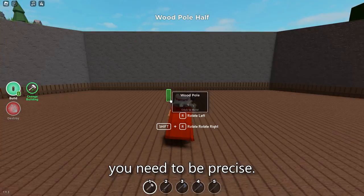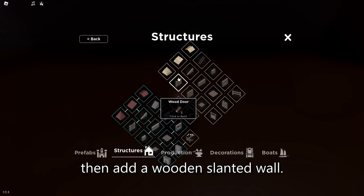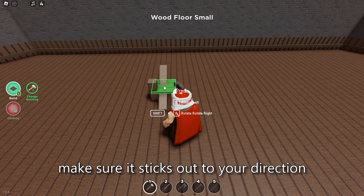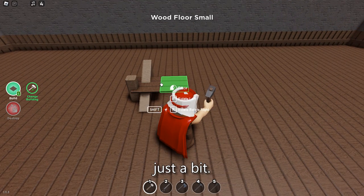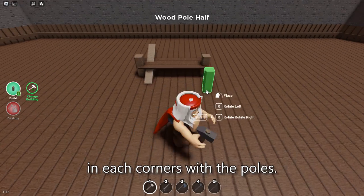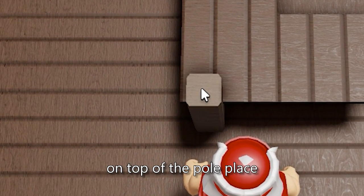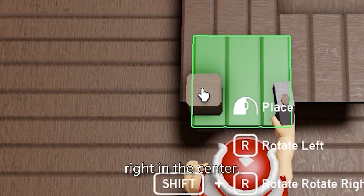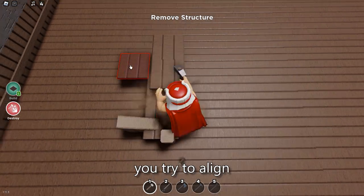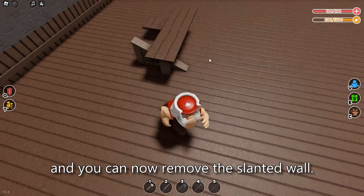To make this table you need to be precise, so do exactly as I show. First, start with a short pole, then add a wood slanted wall beside it. Now grab a small wood floor and when you place it make sure it sticks out to your direction just a bit. Add 2 more to the right and do the same in each corner with the poles. Now the tricky part is placing a small wood floor on top of the pole — place it right in the center. Add one more and try to align it perfectly with the other, then connect, and you can now remove the slanted wall.